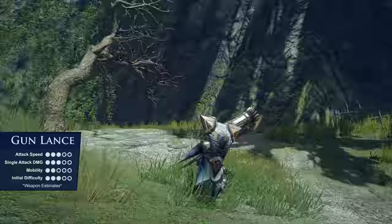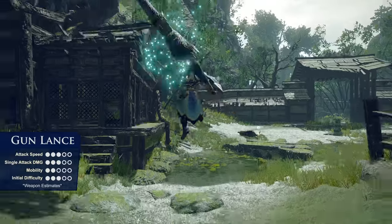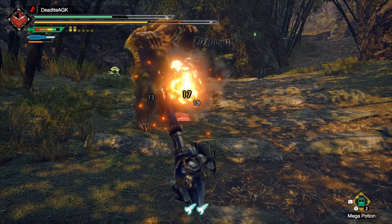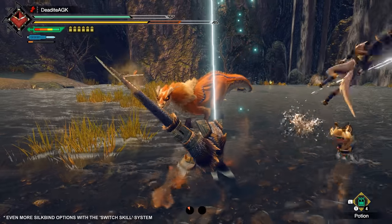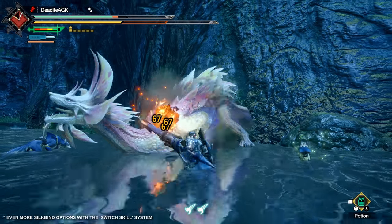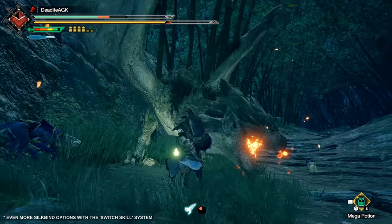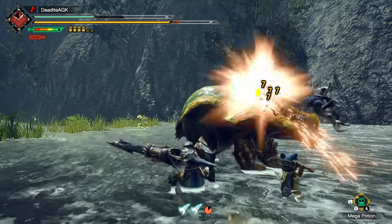Last but definitely not least, we have the more explosive lance: the Gun Lance. It's void of some of the movement and defensive options of the standard Lance, but gains a wide arsenal of powerful short-range blast attacks. The Gun Lance feels right at home up under a monster, absorbing its oncoming attacks and retaliating, with little need to dodge around. New Silkbind attacks are the Hail Cutter — a rising strike and finishing slam that reduces the cooldown of Wyvern Fire, one of your strongest gun attacks — and the Guard Edge, a guard that can absorb an attack to regenerate your weapon's sharpness and be followed up with subsequent attacks. If you're looking for a weapon that defends like a tank and attacks like that other kind of tank, a Gun Lance user will be an absolute blast to play as.